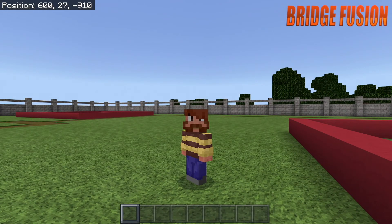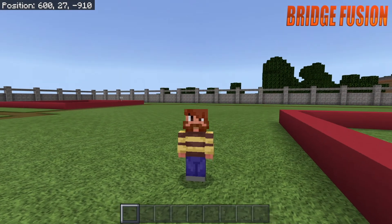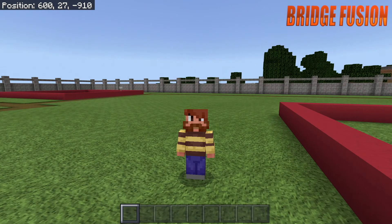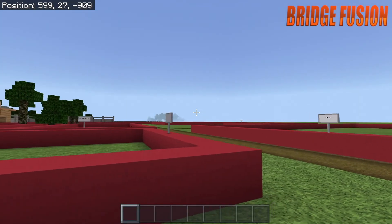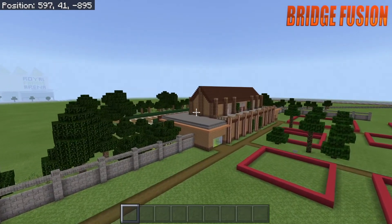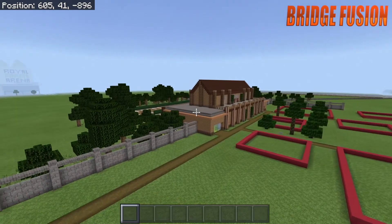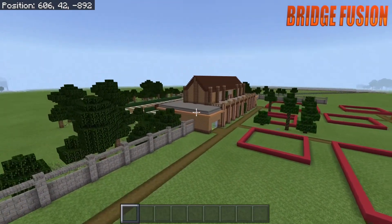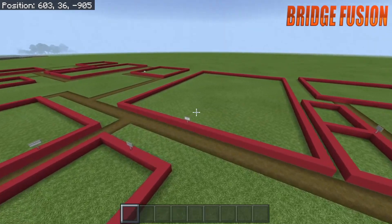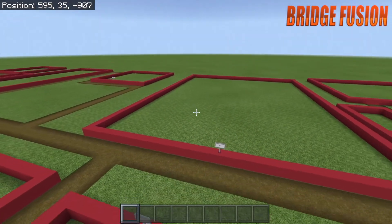Hey, what's going on guys, Bridge Fusion here and today I'm with you for another video. Today's video is episode 2 of Let's Build an Animal Sanctuary. Of course, the first episode, if you have missed it, we were building the entrance over there and you can see how it's turning out — I think it looks pretty cool. So today, what we are going to be doing is building a farm.